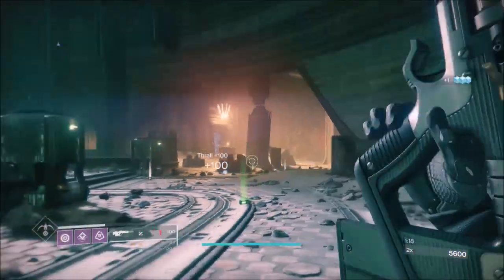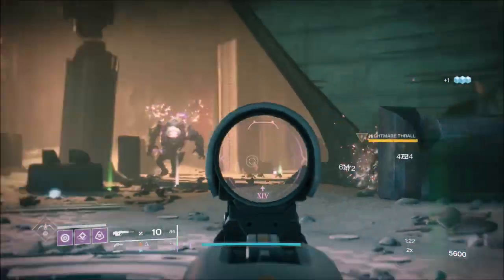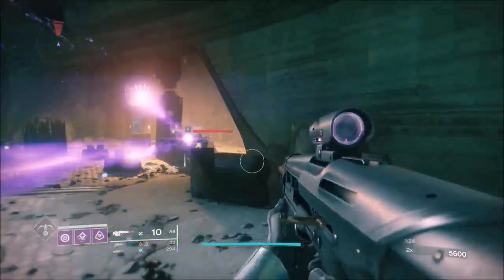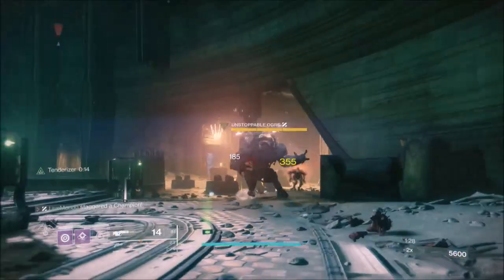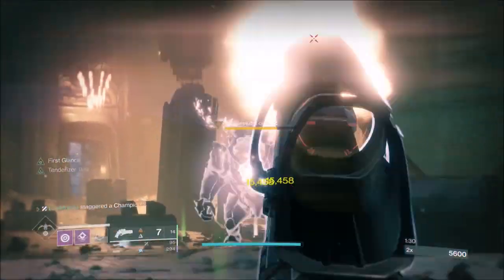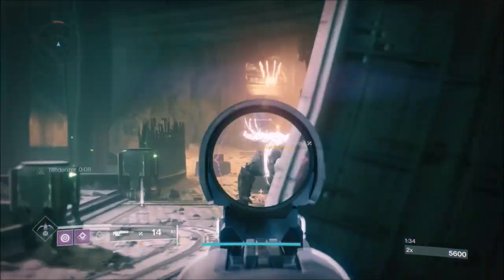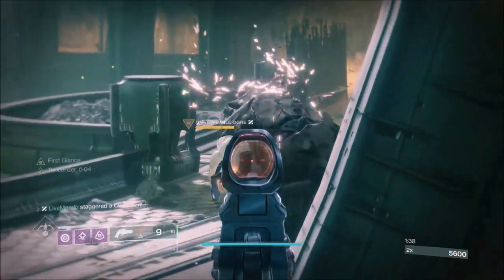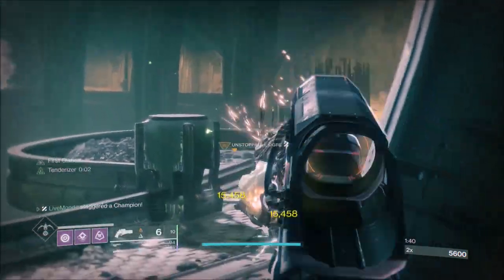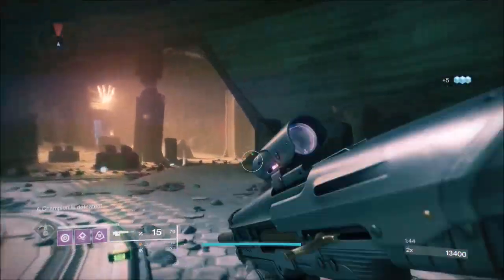The unstoppable is behind that big pillar in the center. I'm just trying to whittle down the ads. Now he's coming. I'm going to get into cover here, dodge, and then hit him with an unstoppable shot. As you'll probably know, you've just got to aim down sights until the barrel starts to shine. When you're going to stun them again, there's a bit of a cooldown period, so you've got to wait about 3 to 5 seconds before firing again.